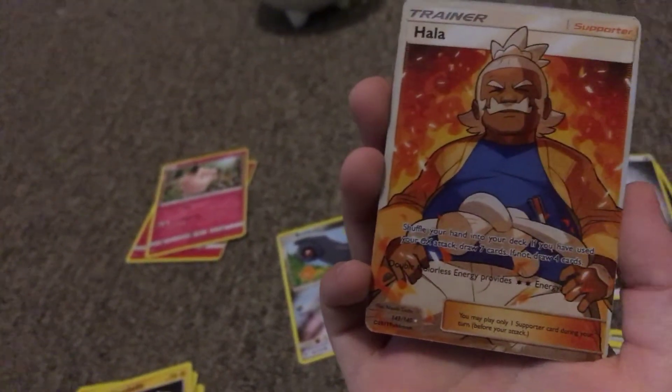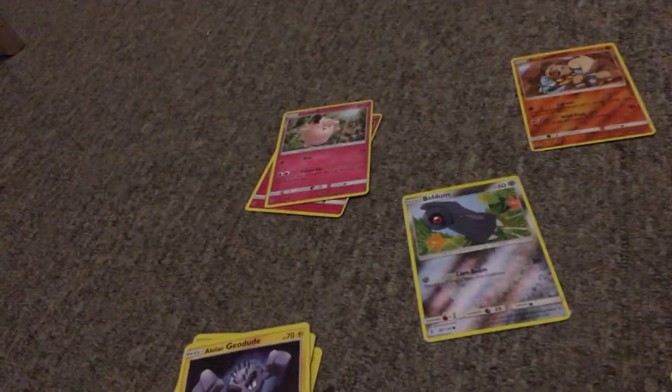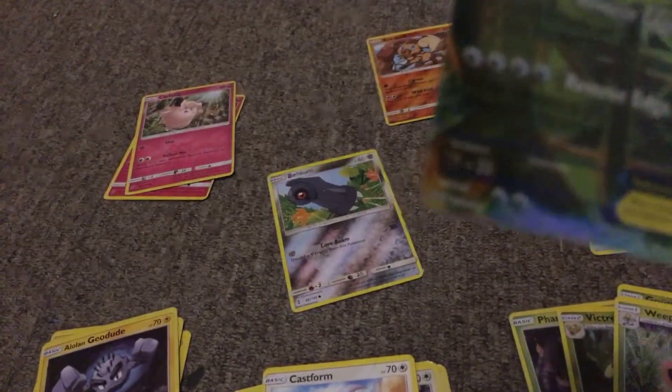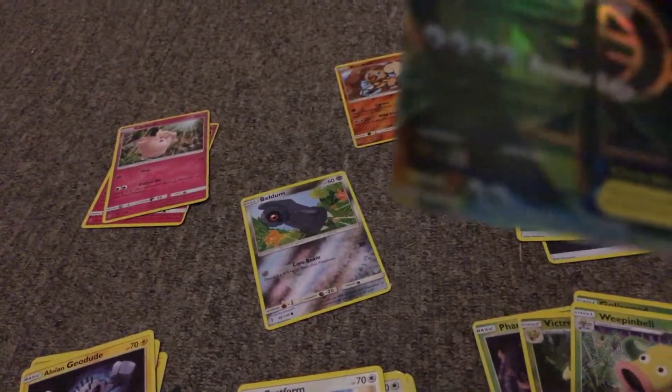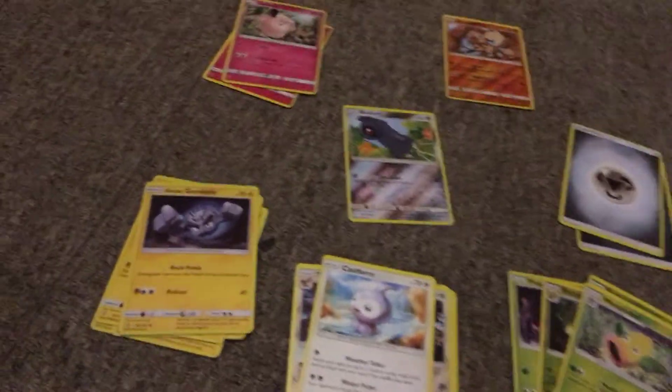Double colorless energies provided — normal type energy, normal type energy. I'm just looking at the numbers and these cards are from different sets. This one's got 101, this one's got 145, and this one has 145 as well. But there are some that aren't even from the Sun and Moon series — this one isn't even from Sun and Moon.